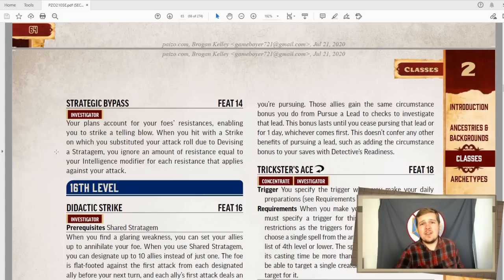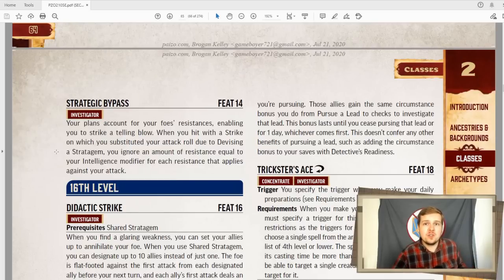Strategic bypass is great. If you ever attack with the d20 you rolled for devise a stratagem, you ignore resistance equal to your intelligence modifier. That's just really good. At level 14, you'll be reducing people's resistance to any of the damage you're dealing by 5. That's huge. Oh, there's the one I was talking about earlier — remember when I said this would be better if it affected all your allies? This is where it is.